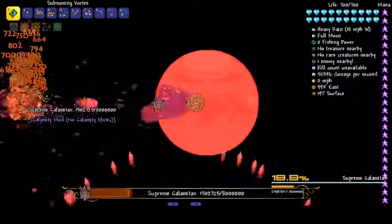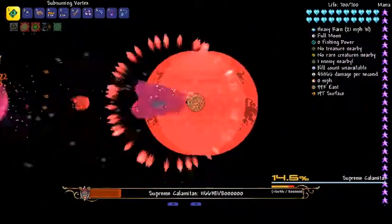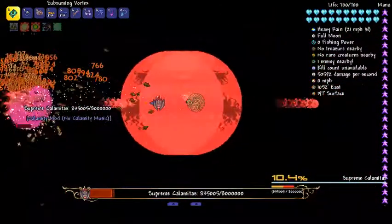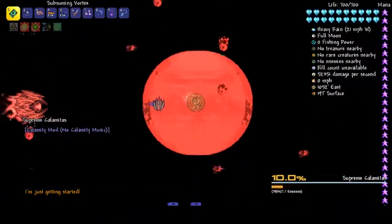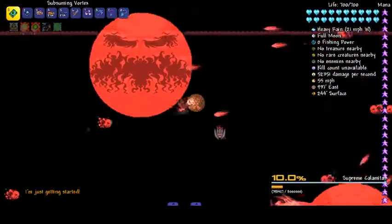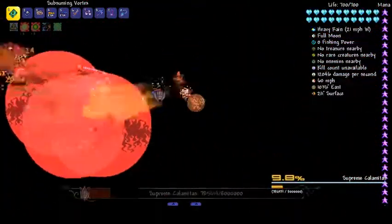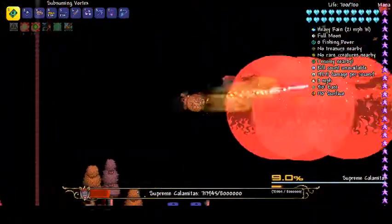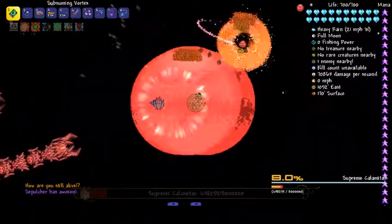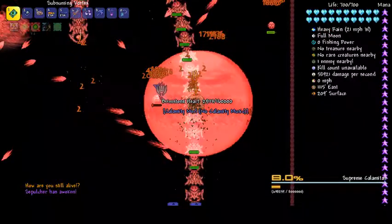There we go — he is nearly dead. Come on, Supreme Kal. I'm just getting started. Yeah, these brimstone hearts do so much damage. I can already see Supreme Kal is going to get buffed — I can already see them putting him over the new Elements Unleash boss, even though I quite like where Supreme Kal is at the moment. We've got another Sepulcher thing — I knew he was coming back but I didn't know when in the fight.